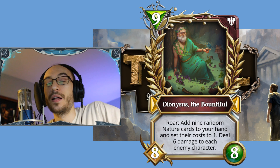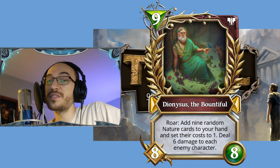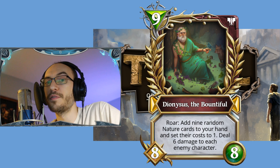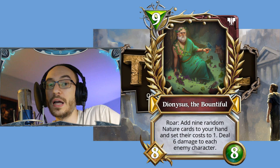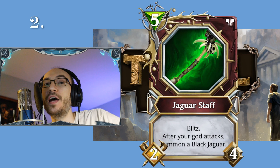You draw nine Nature cards and set their cost to one — this card seems quite broken. Immutable does not want people spending 45 minutes playing games anymore, and for that I give a thumbs up. But that means if you're playing against Nature control, you're going to have to win before nine mana or you lose.